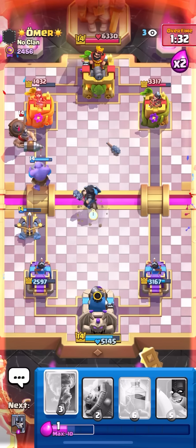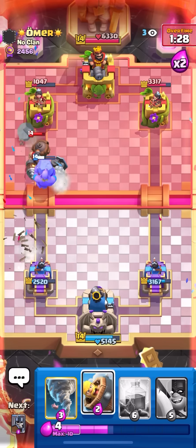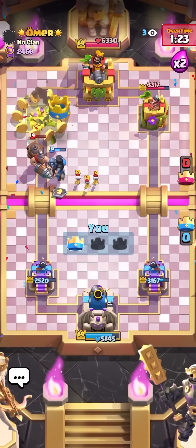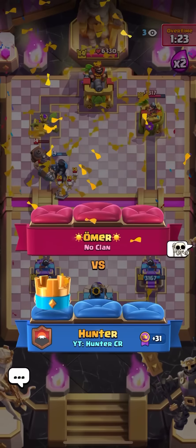Just gonna spam Dark Prince - kind of a waste of a Dark Prince, but I thought maybe he'd get something down in time to protect for the X-Bow. 600 HP - oh, the Bowler rolled again. How did the Bowler even hit the tower from that angle? I don't even know. Bowler might just be the best card to pair with X-Bow, low-key.